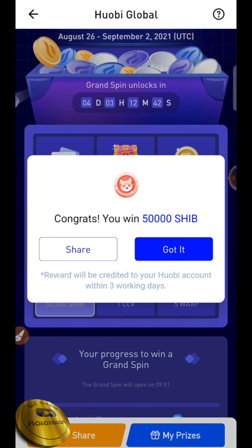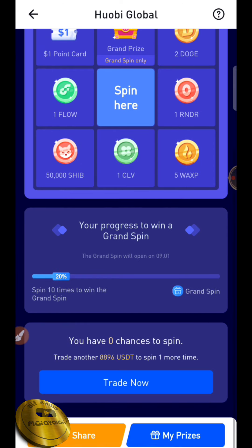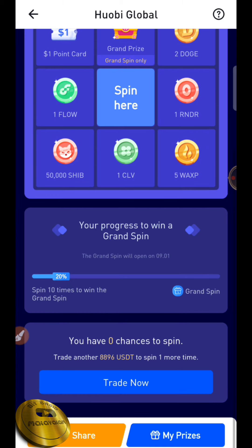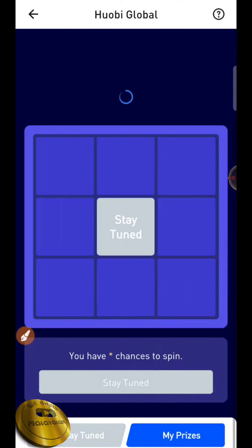I will trade for $580. Now we have a spin in this new spin. We are going to trade for $50,000. We will trade at that price. Then we have a $50,000 target. If you have a spot wallet, you can get the price of this.